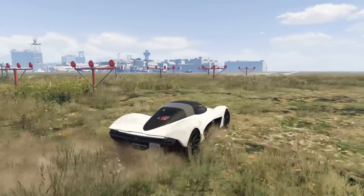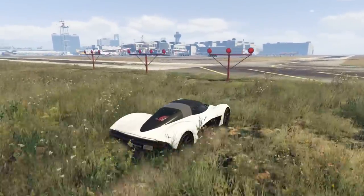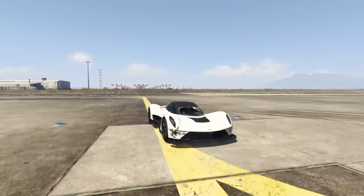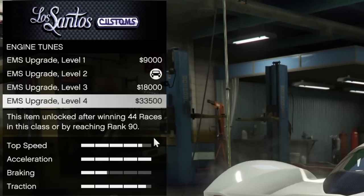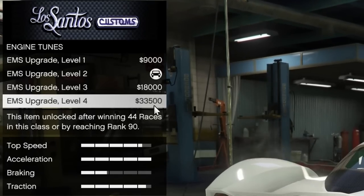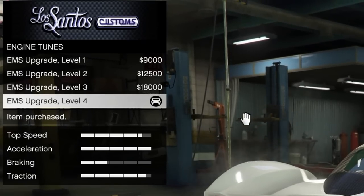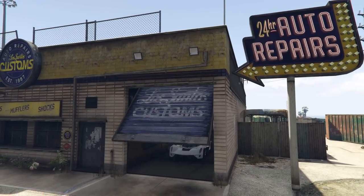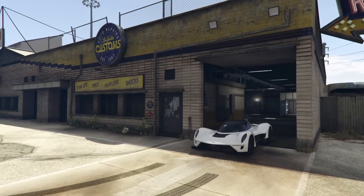So as you guys can see, we made it to the end of the runway — it was seemingly pretty fast. Now we're going to go back to Los Santos Customs and apply the next engine upgrade, which of course won't do anything because the bar graph is already maxed out, right? We're going to overlay the footage when we get back to the runway and see if there's any sort of difference.